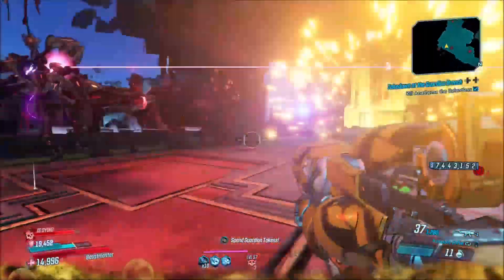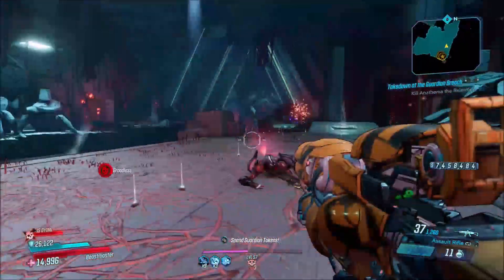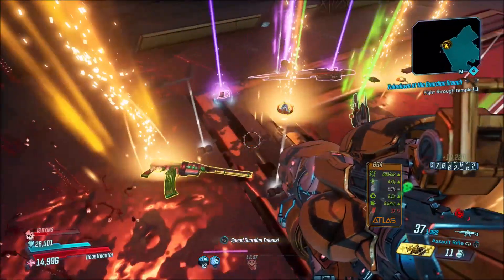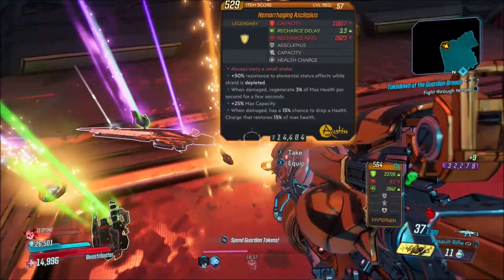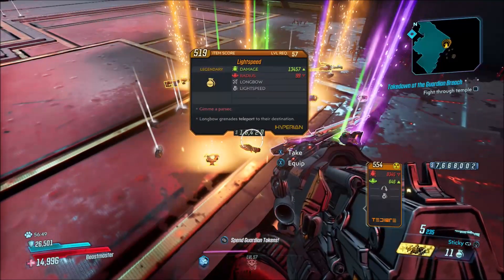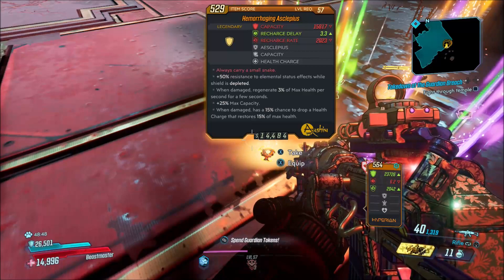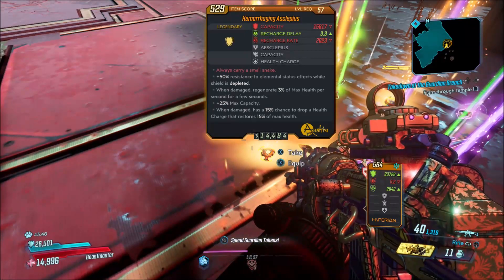Now in order to get this weapon, I got mine to drop in the new Guardian Takedown from the second boss. His name is Anathema the Relentless. There's a Google Docs chart of all the Legendaries in the game that gets updated almost every single day when there's new stuff — that's what I use to check what elements everything can come in. And right now, that's the only drop location listed for it.